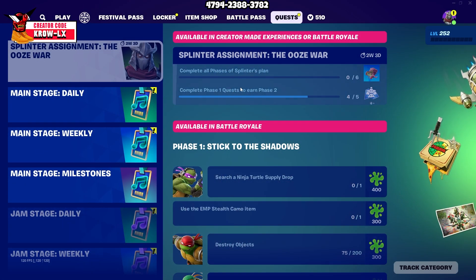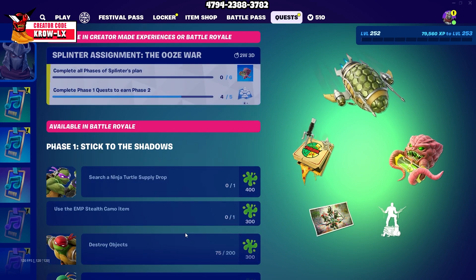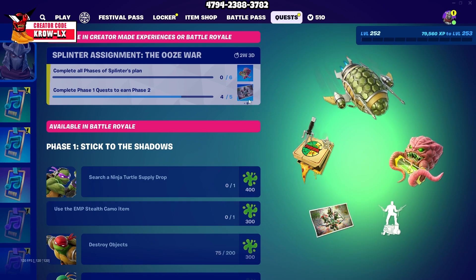Speaking of passes, once you buy the quest pass, you will unlock a bunch of quests. Like I said, do all of them and you will unlock Krang once you get six, and then this one will give you an emote and the wallpaper.